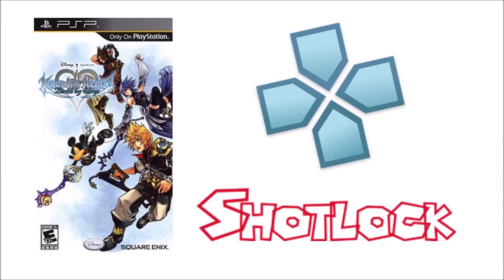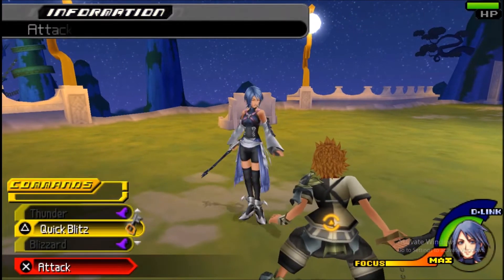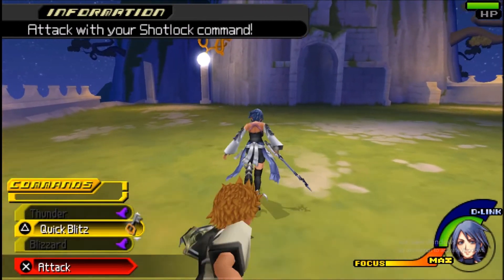How to play Kingdom Hearts Birth by Sleep using PPSSPP emulator — Shotlock problem. During the fight with Ventus, Aqua must use the Shotlock ability to finish the quest.